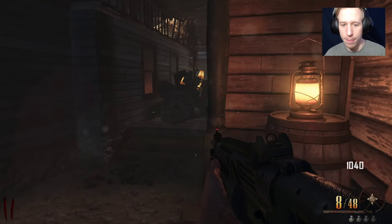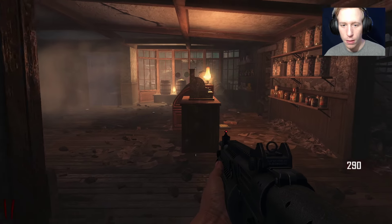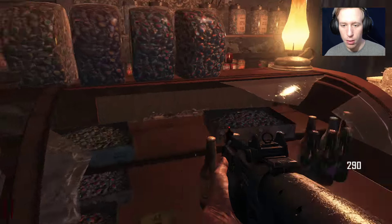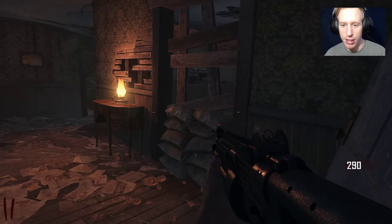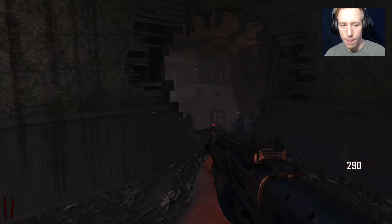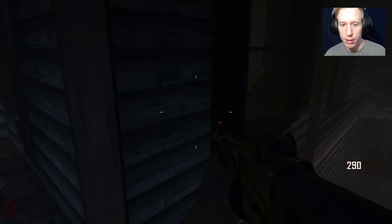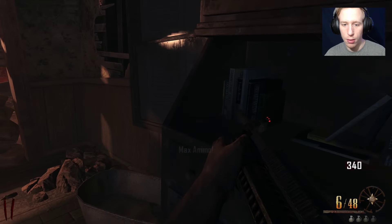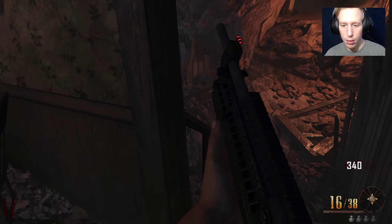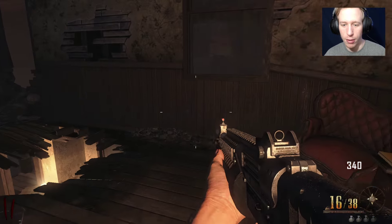750 for the door — the power is probably through here. Trying to look for any Easter eggs or any secrets. Okay, power is this way, is it through here?